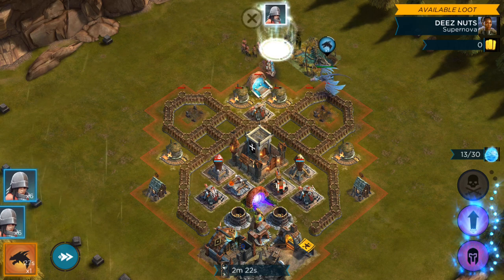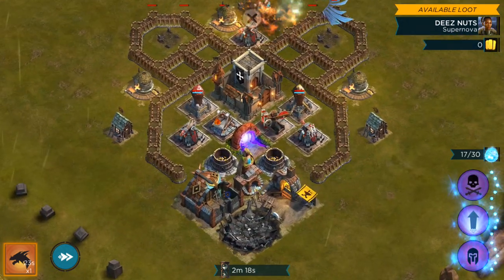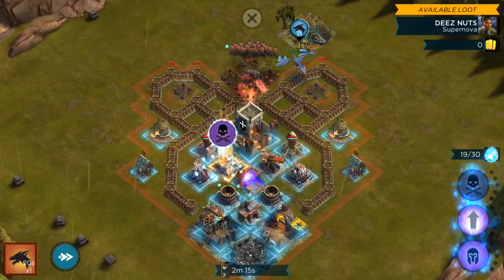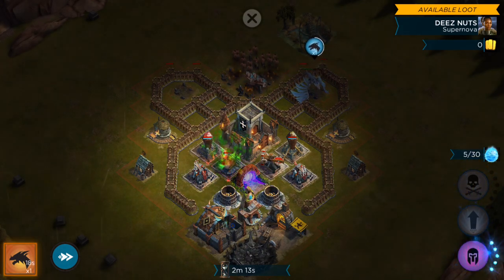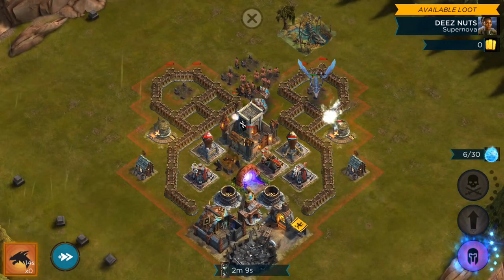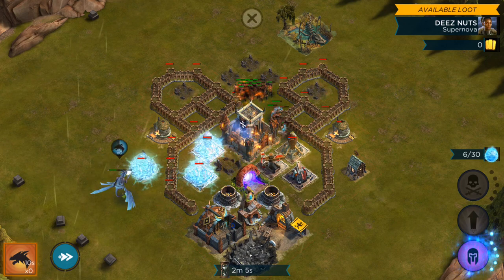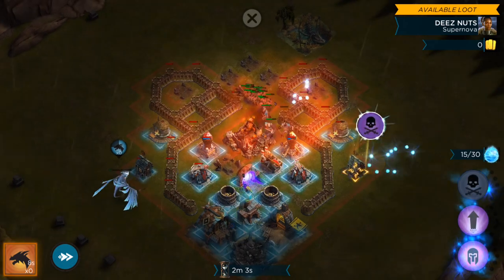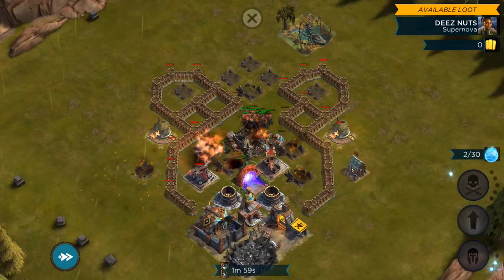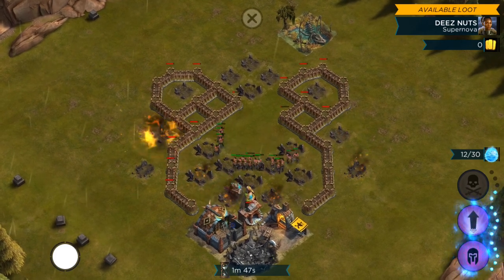All right, we'll come in from the top on this one. This is a bad base design because he's got all of his defenses — the stronghold is right there. I can take out this mortar with my ability before ever getting to the stronghold, and that's really the only threat. We'll use the dragon's abilities to freeze those just for a moment — boom, right there, victory is ours. Send those in and we'll fast forward.